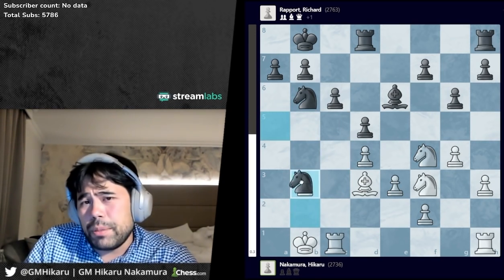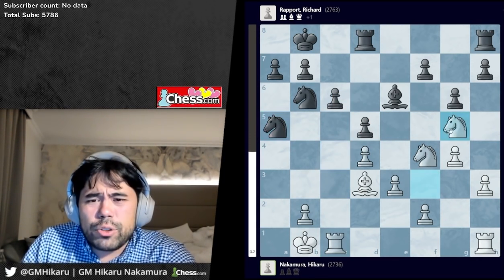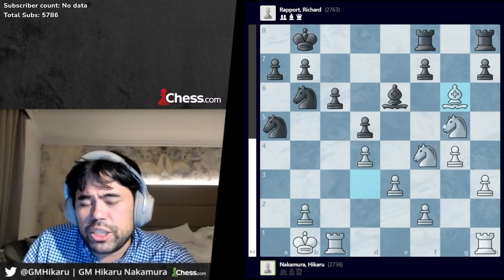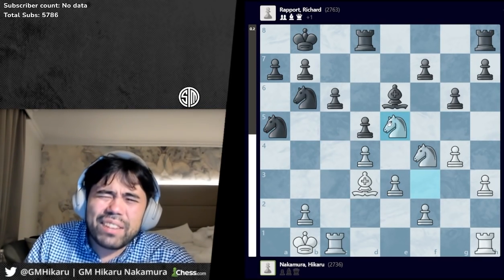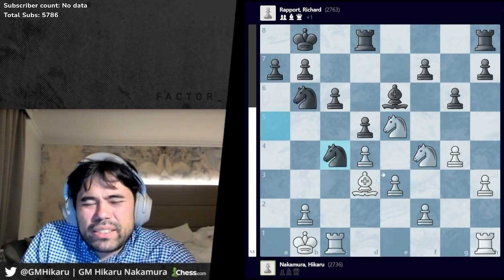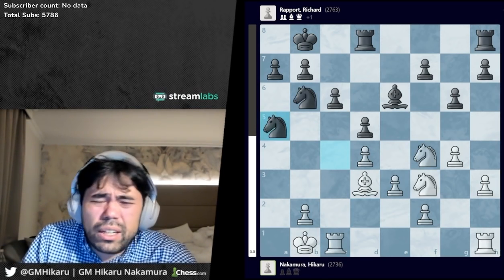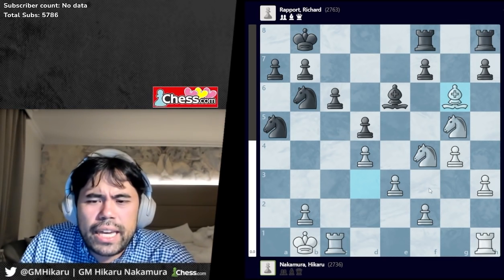Richard takes a pawn. It's important he does not trade queens first and go for knight a5, because in that order I play b3 restricting the knight — it has no squares, stuck on the rim. After something like knight d7, king b2, rook a1, this knight is very bad. So Richard takes with the queen. After the trade, I can't go b3 because black takes and gets the knight back to d6 just in time. So after knight a5, I go knight g5. I saw all this before I played a4. After rook df8, I play the shocking move bishop takes g6.